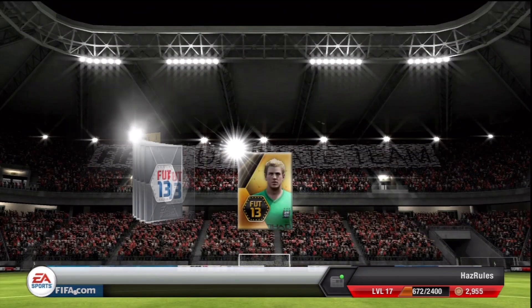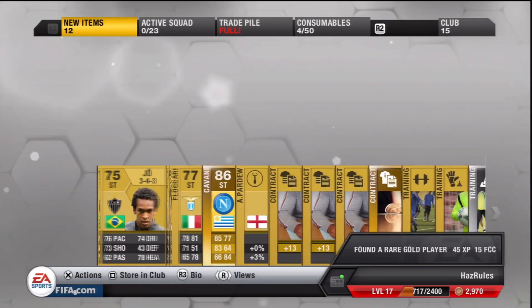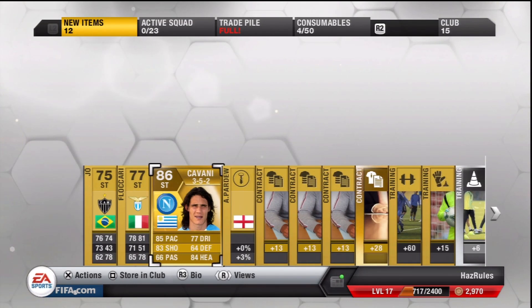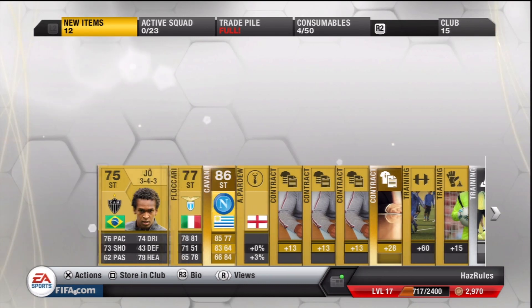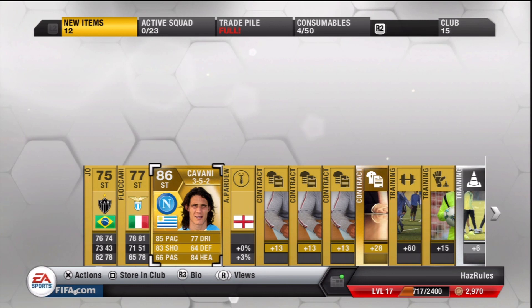And the last pack of this video - was that Cavani? It might have all happened on the last one. He's only got 3 star weak foot and moves but he's 86 overall - 85 pace, 83 shooting. It might have all come down to that one. I don't know how much he's worth - I'll have to have a look. He could be worth a few bit, like 20k maybe - could be a bit too much. And Joe - he isn't too bad. Man, it's all come down to this one.